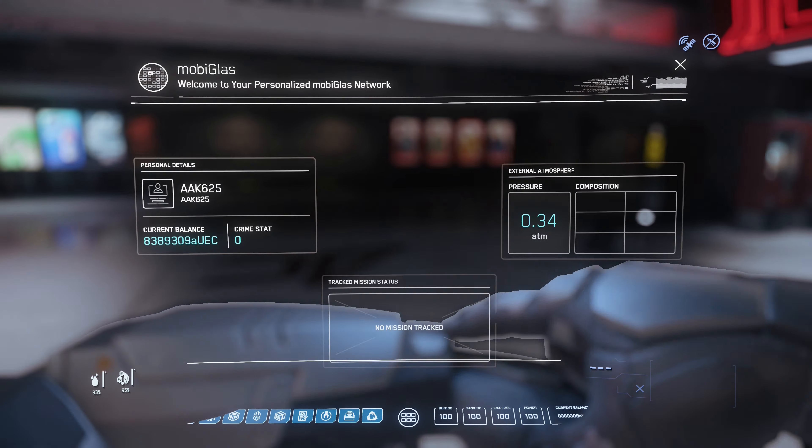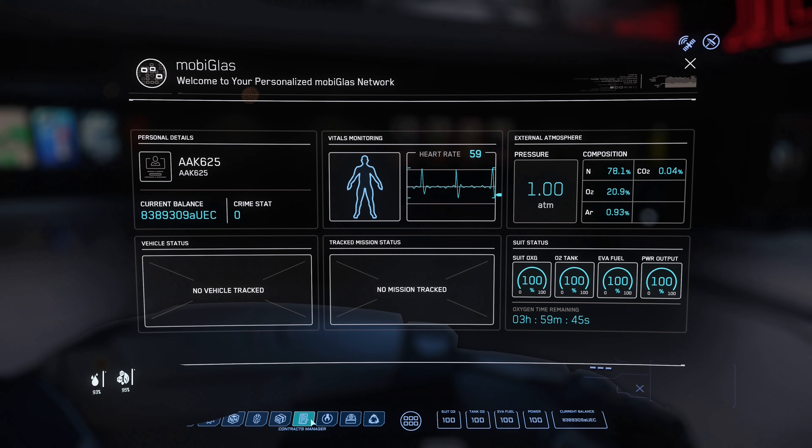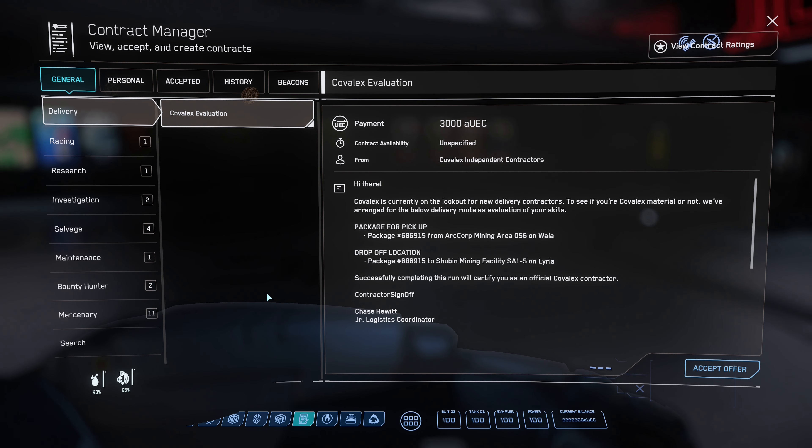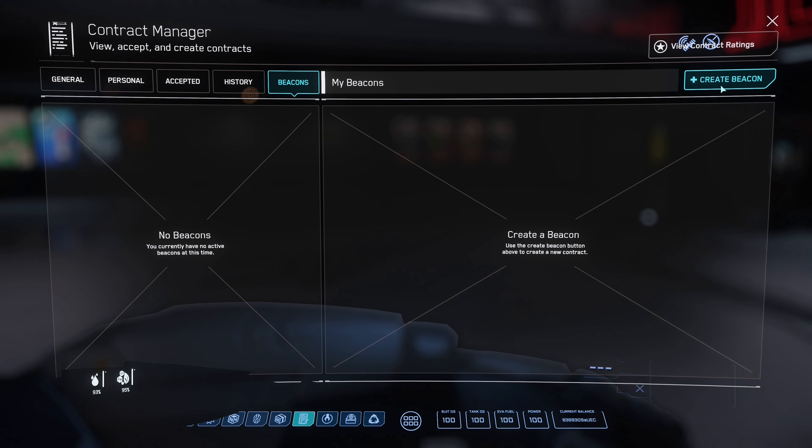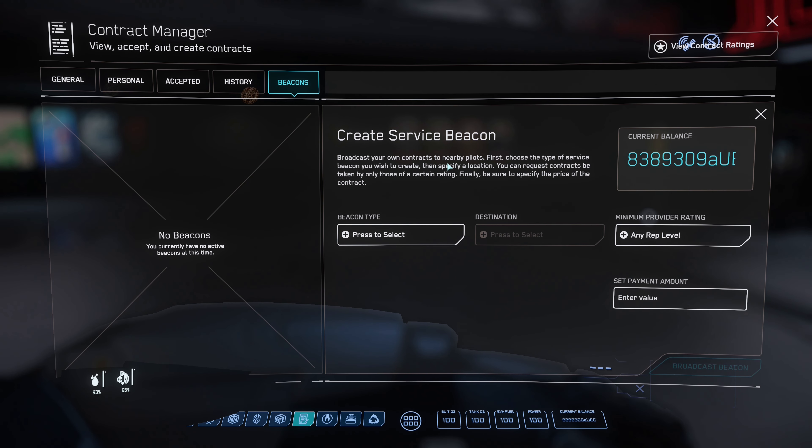Let's get back to beacons. You go F1, contracts, up to beacons, head over to create beacon, and the second type of beacon is medical assistance. There is no destination for this one. Rep, again, is not a thing. Set your amount and broadcast the beacon — it'll go out like the other ones across the server.